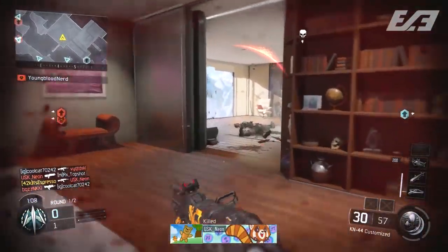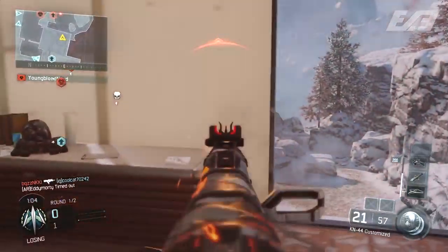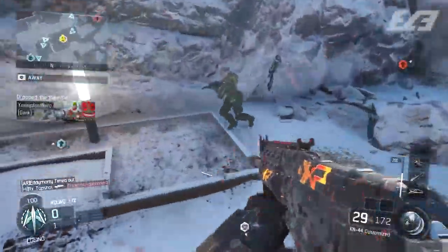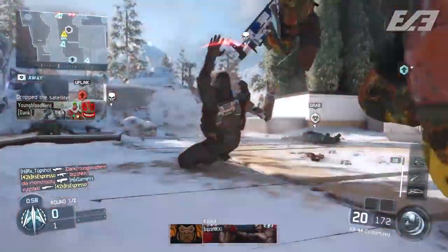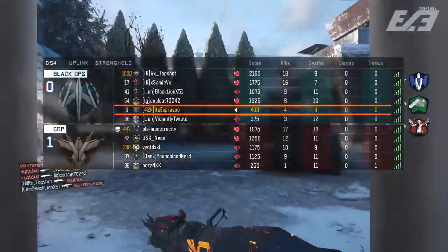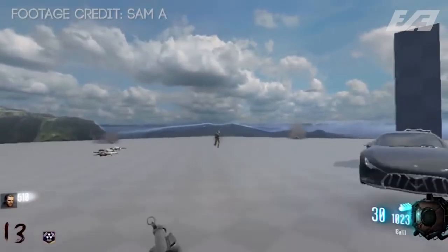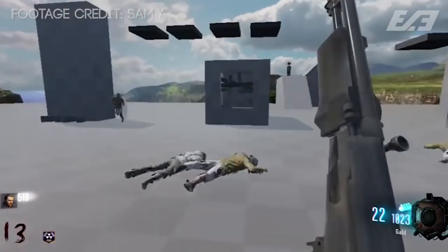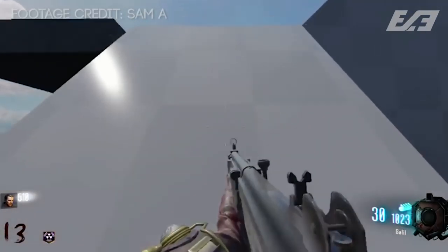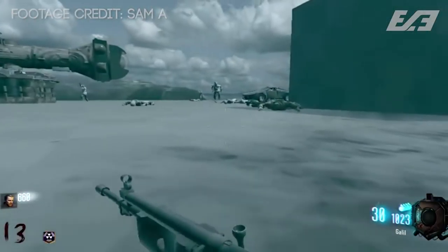Let's talk about this for a second. This one is brought to you by the brilliant mind over there from Sam A on YouTube. He was the one playing around with the alpha mod tools. It is a closed alpha, so he is one of few people that have access to this. He imported PhD Flopper and the Galil, and then had to make his own custom animation for Dolphin Diving — completely removing the sliding feature and adding in his own custom Dolphin Diving animation.